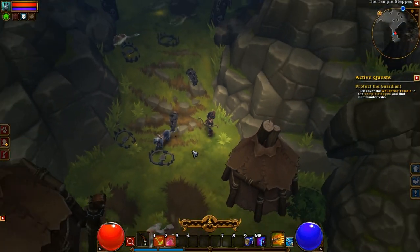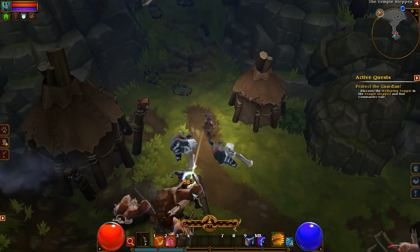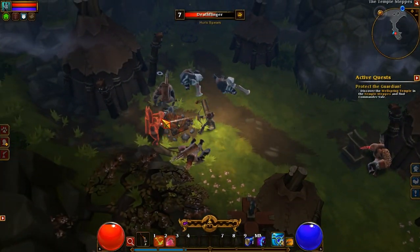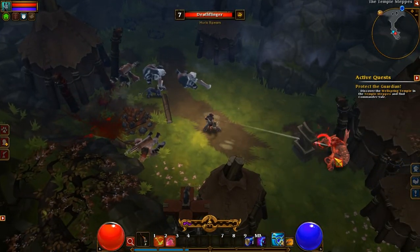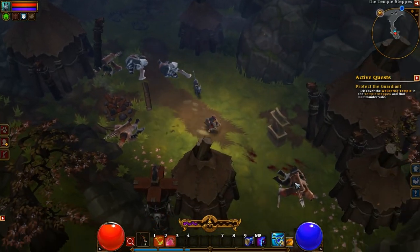This is the Outlander, and the Outlander is kind of Torchlight's equivalent of a Ranger type class — a long-range specialist. So there are guns, bows, crossbows, there's even a ship's cannon that you just hold and fire as your main weapon. I really like the bow because it's nice and quiet, so it has this really satisfying punch to it.